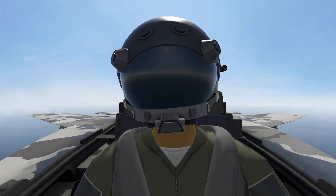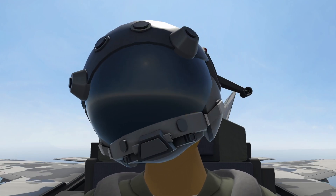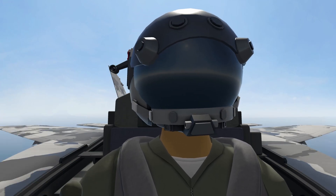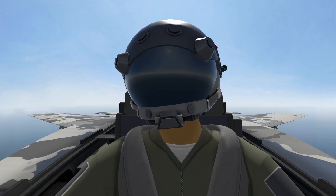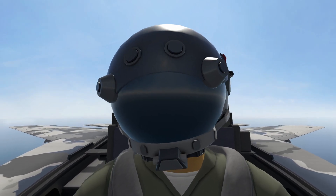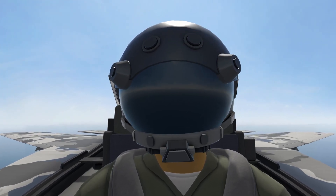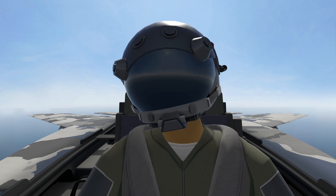Welcome back to the masterclass for the FA-26B. Today we're going to talk about cluster air-to-ground missiles — the CAGM-6. This thing is one of my favorite weapons on this jet. It's an air-to-ground missile with long range capability, and it releases six cluster munitions that spread out and destroy more than one target, giving you area of effect on your targets.